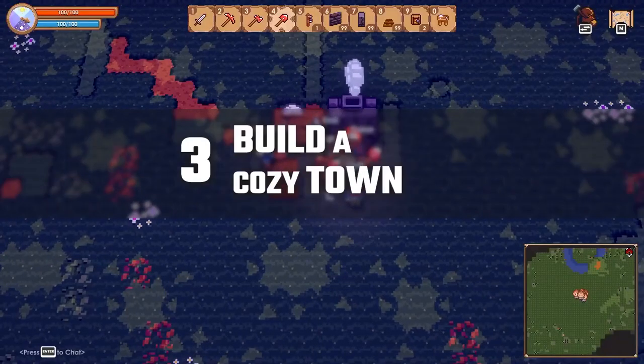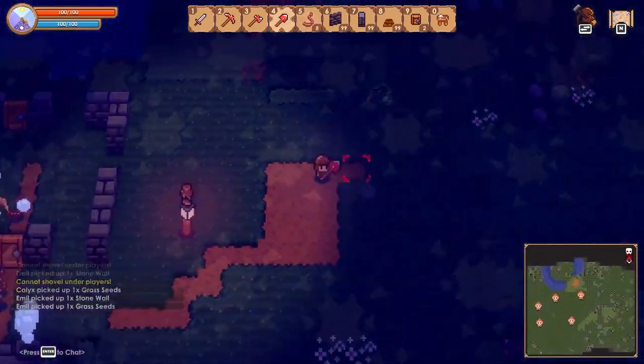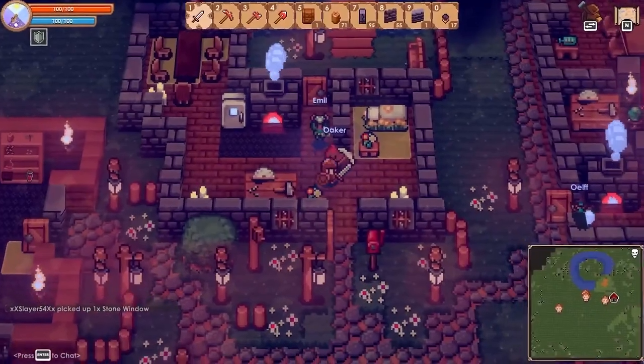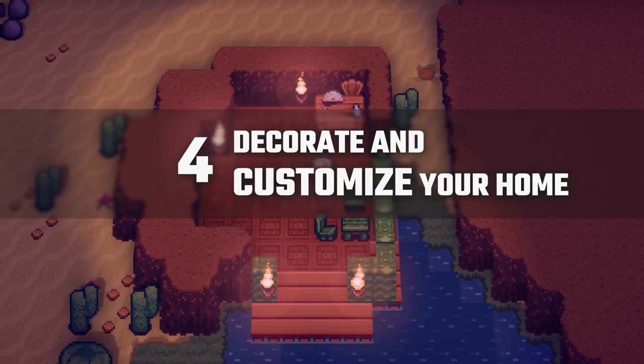3. Build a cozy town with your own house from scratch. 4. Decorate and customize your home with style.